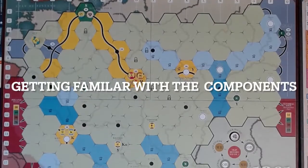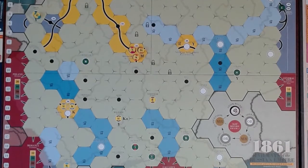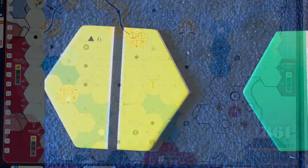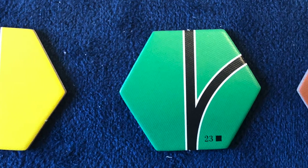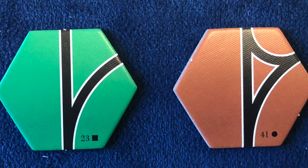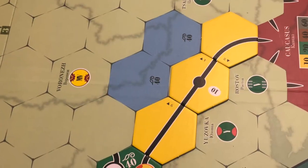This is a double-sided map where companies will operate. Like many of the included components, one side is used for playing 1861 and the other for 1867. Track tiles will be placed on a map to build routes for trains to run on. Track tiles will be able to upgrade as the game progresses, creating more connections and improving the value of cities. Let's take a closer look at the map.